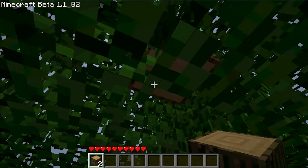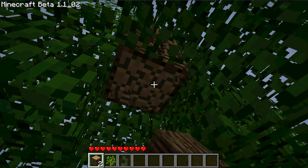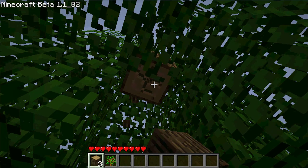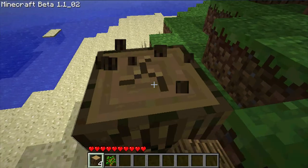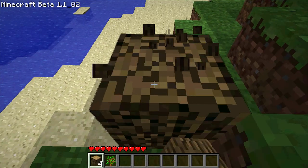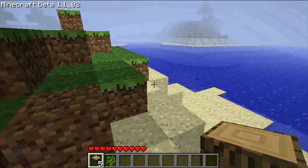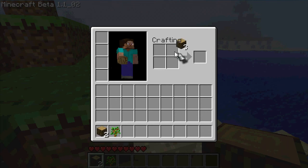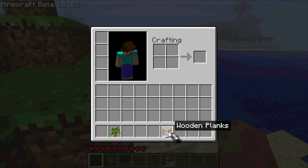The first thing you want to do is gather one tree of lumber, because that's all we need right now. You're going to need more later, but one tree worth is good enough for right now. Collect the wood and open your inventory, which is I, then drag it all in. Then you're going to want to make wooden planks. Make as many of those as you can.